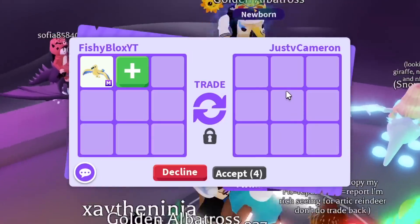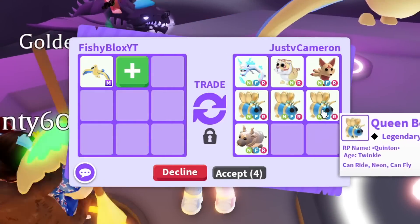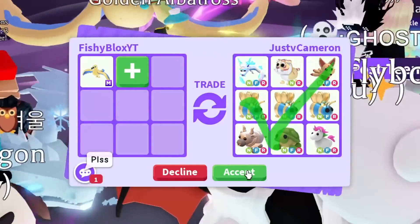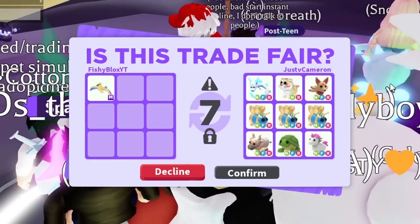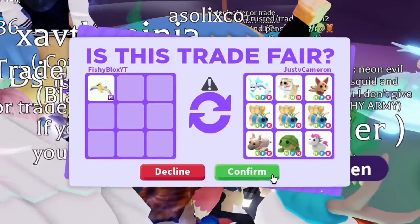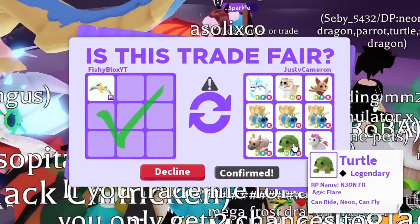We have Just Cameron. They put a neon fly ride frost fury - I love this pet, it's one of my favorite Christmas pets. Then another neon pet... wait, that's a lot of neon pets. One more, a golden queen bee, and another - luminous sunshine. Wait, it's almost a mega queen bee, plus a neon turtle. Three neon queen bees, a neon fly ride frost fury, a neon fly ride turtle - I can't decline this. I hit accept and confirm, but they're not gonna do it - they're definitely trolling me. Imagine if we actually did this trade, that would have been crazy.